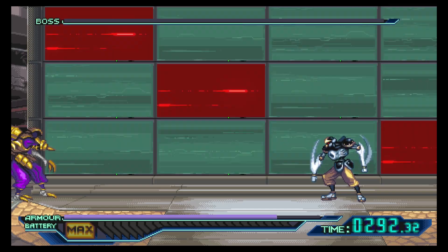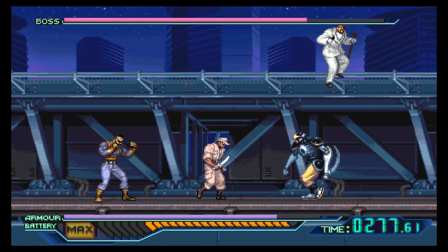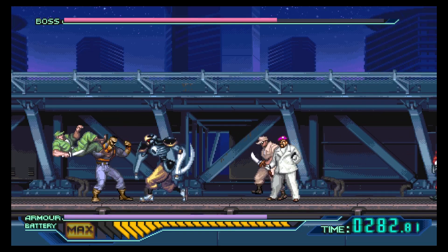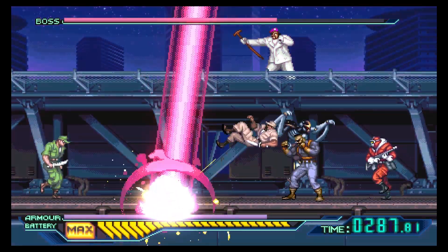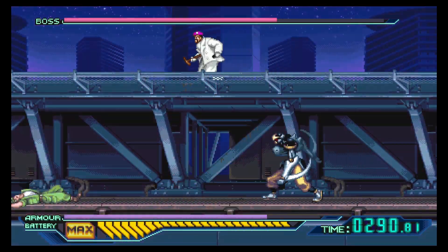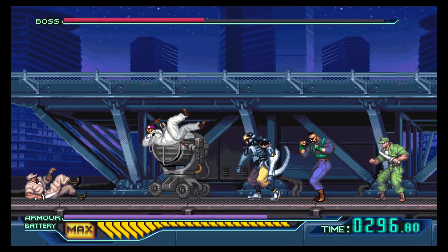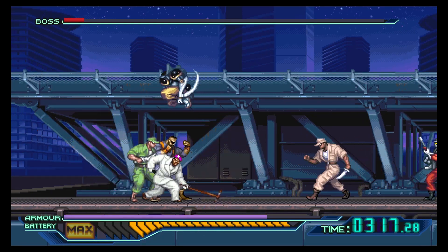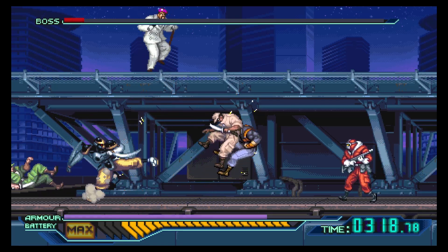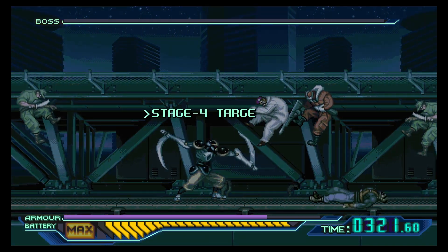For your stage 4 boss, most of the time this fight is just about waiting for him to jump down and then hack and slash, or throwing as many enemies at him as possible. When you see his projectile attack, just stay away — it travels pretty slowly, so as long as you're not cornered against the side of the screen you're good. There is one attack you really have to watch for — it's shown in slow motion because it's a nasty hit — but other than that just wait for him to jump down. It's a very easy fight.